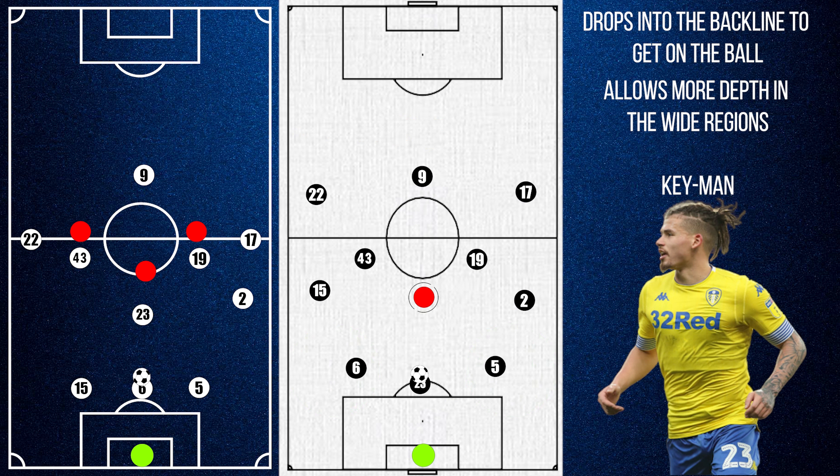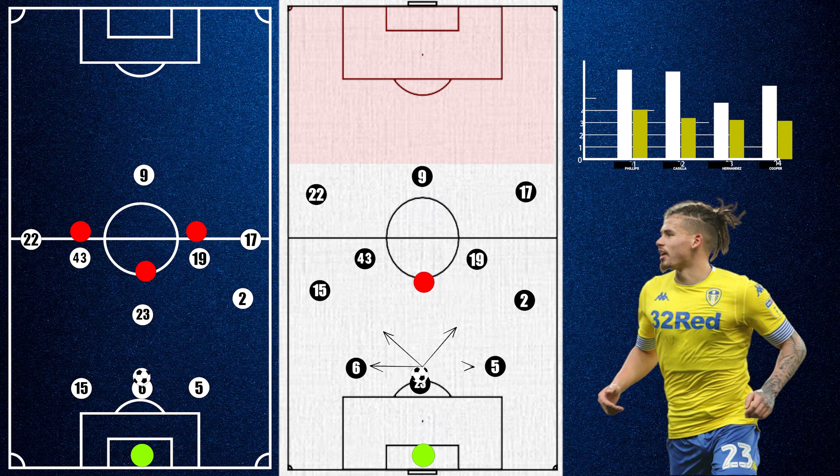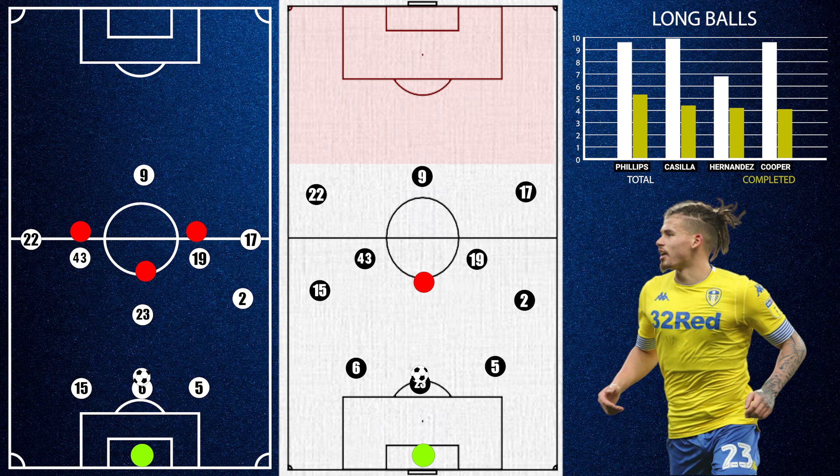It also forces the midfielder who was marking Phillips to make a decision. If he follows Phillips deep, it creates more space in midfield for Leeds to operate in. However, if he is not tracked at all, Phillips now has time and space on the ball — and he has an expansive passing range. Although Leeds usually play short, if space opens up behind the defence, Phillips is comfortable looking for a more direct ball in behind, completing 5.3 of 9.6 long balls per game.